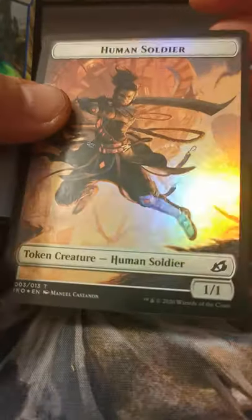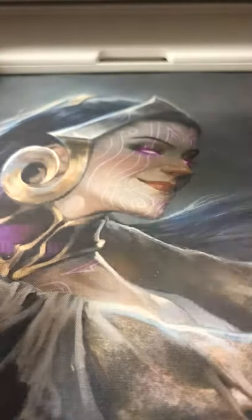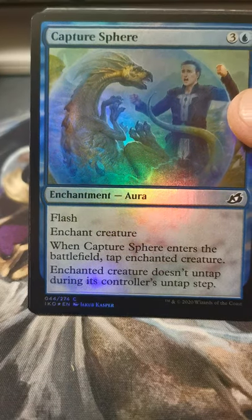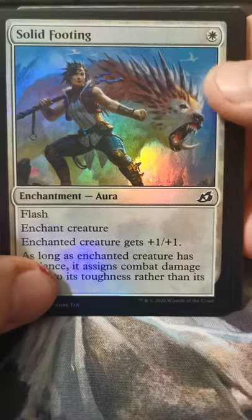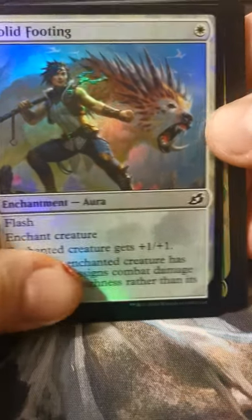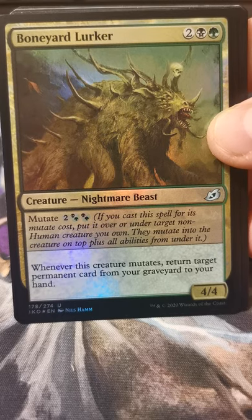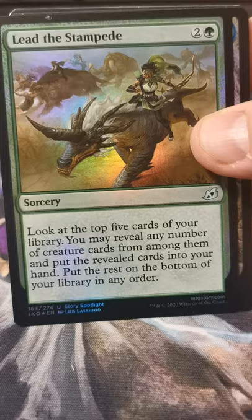Dinosaur dinosaur human soldier — oh, I don't think we have that art yet. Tranquil Cove. Fertilid. Capture Sphere. Solid Footing. Hello Katie! Boneyard Lurker — this card is freaking badass. Lead the Stampede.